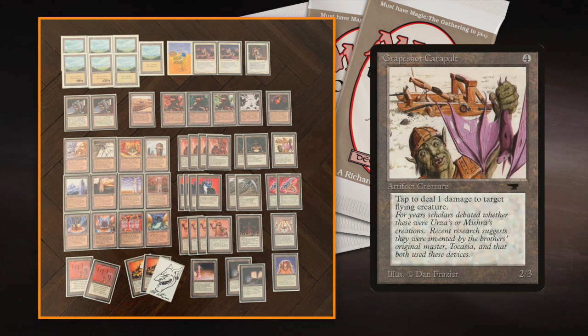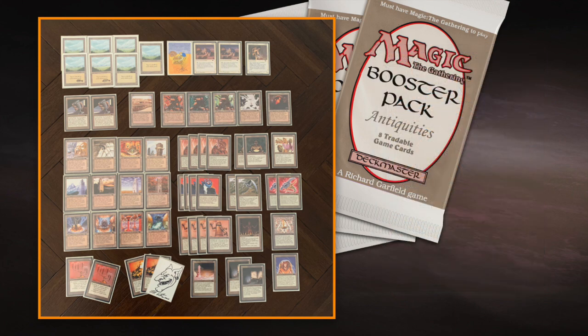I've also added Grapeshot Catapult — it doesn't see a lot of play normally. It's four to cast for a 2/3 creature and you can tap it to deal one damage to a creature with flying. I hope to get it on the board to kill some flying creatures. I'm expecting the Arabian Nights player to play aggressively, and maybe it can also deal one damage to a Su-Chi, then use Triskelion points to finish off a Su-Chi with the Grapeshot Catapult and the Trike.